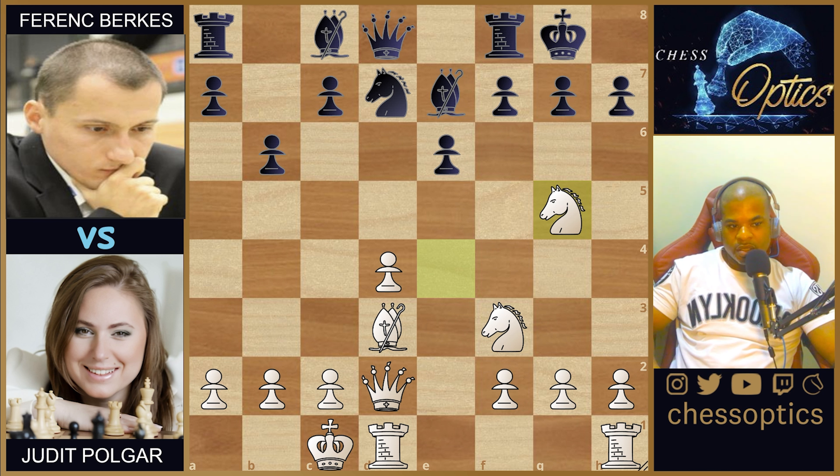This is aided by the move h6 from black, which is already a slip in the wrong direction. The simplifying bishop-takes-g5, knight-takes-g5, and knight to f6 was probably much much better. However, that move was not played and h6 was played instead.